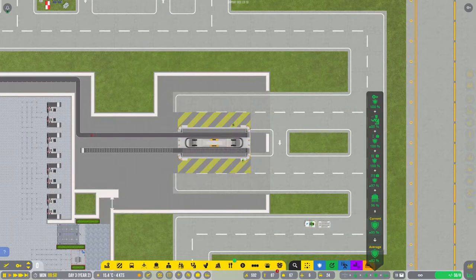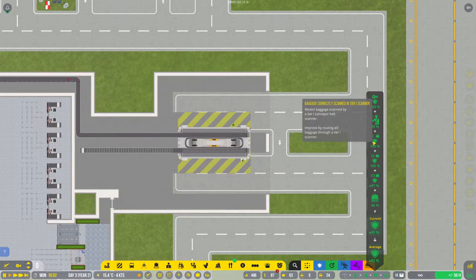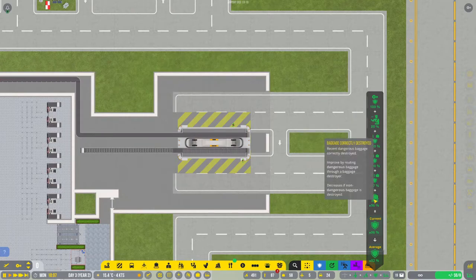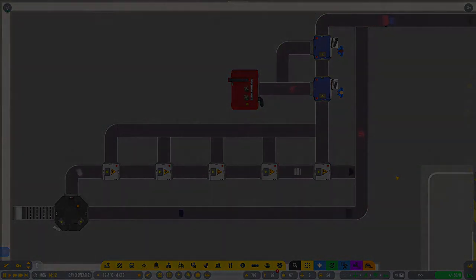There are definitely arguments online for various types of setup for baggage security scanners. However, taking a look at the tool tips for the airport ratings specific to baggage security will quickly tell you that this is the best setup if you're trying to achieve the best airport rating possible. I might even suggest adding two tier 3 scanners at the end to ensure that if a bad bag makes it past the first tier 3 scanner, the second tier 3 scanner should in theory catch it.